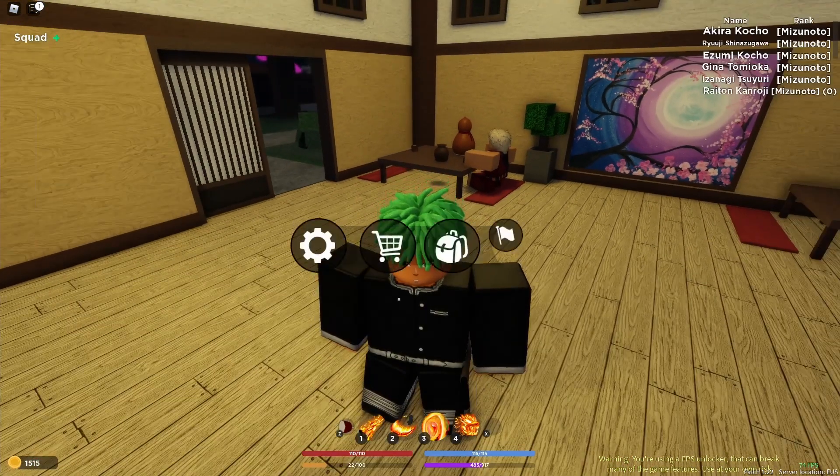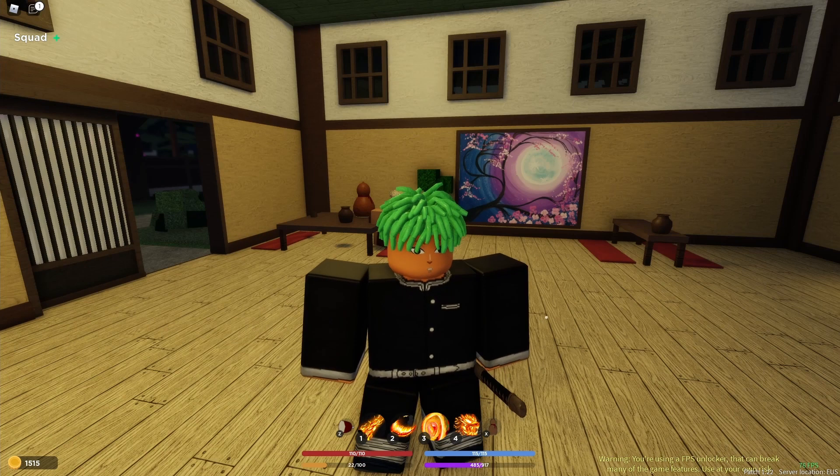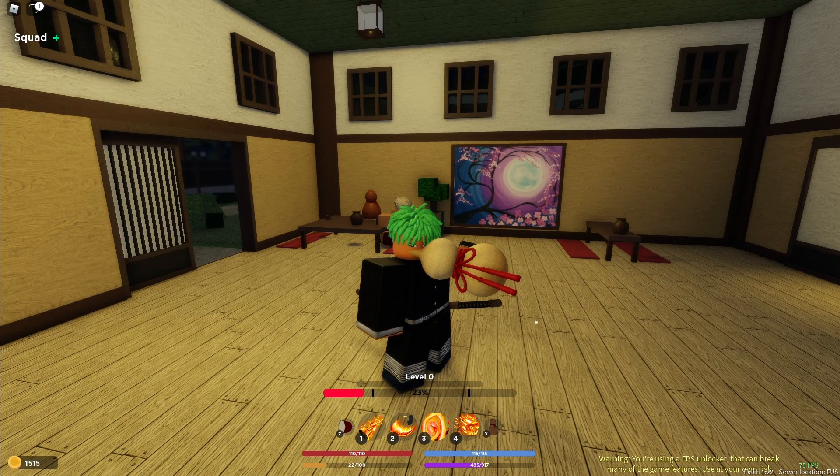You gotta go to your inventory and equip the clay in the open slot. You want to hold it and try to get it in between the green, then let it go and let your character breathe. You want to keep it in the green — not too far into the red.